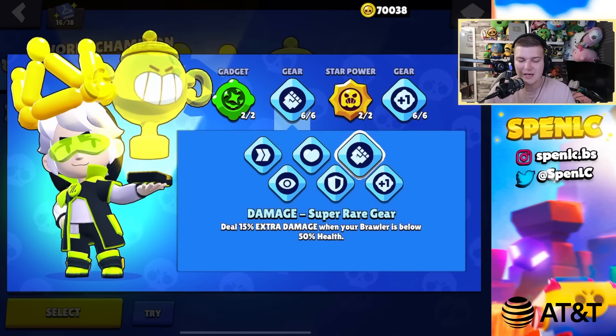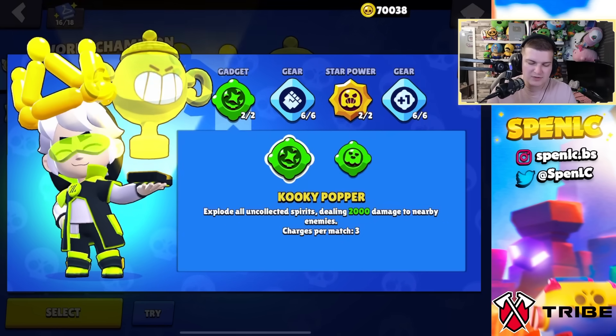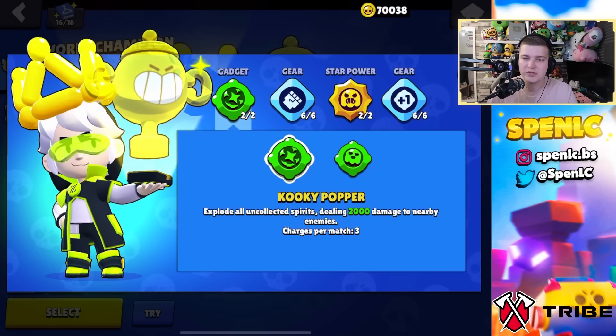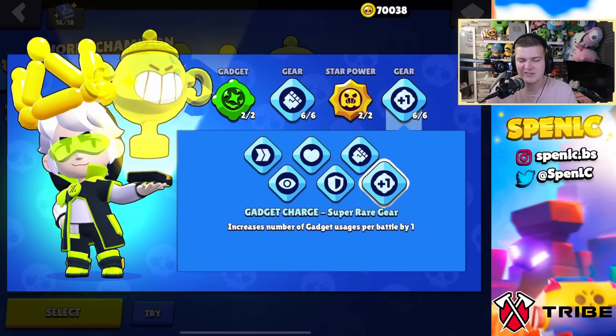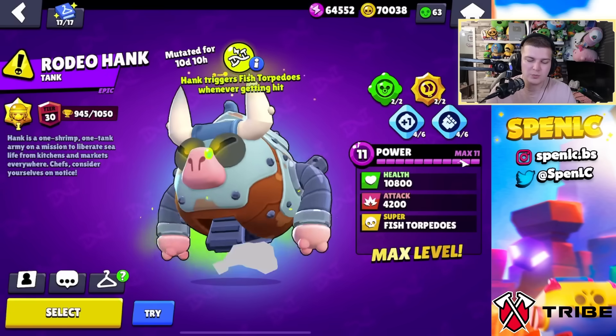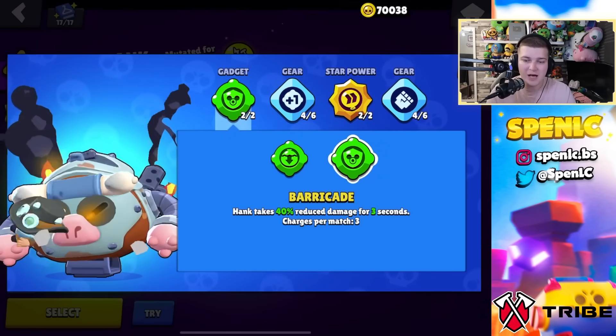Gus: kooky popper gadget and spirit animal star power 100% of the time — no debate. For gears, damage and extra gadget charge — confirmed kills with the extra 2k damage is essential. Shield gear is an option but he's not really that squishy as a sniper.